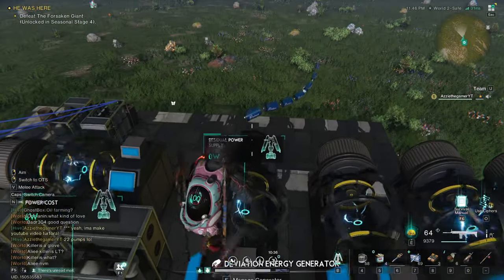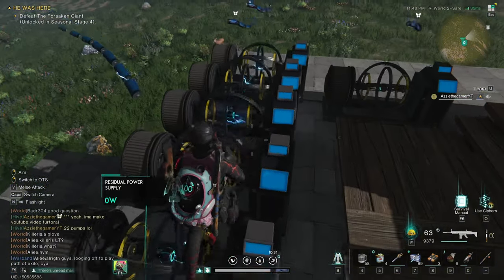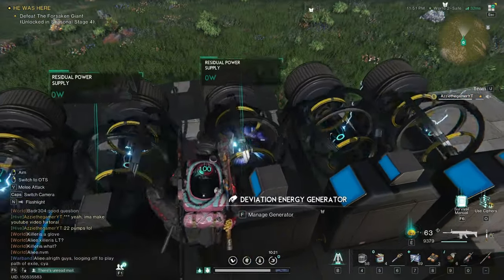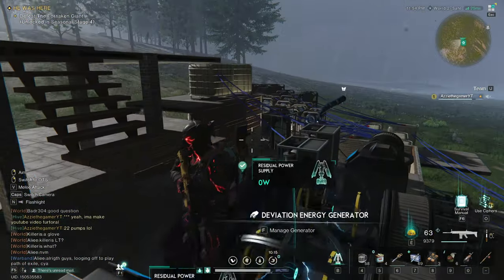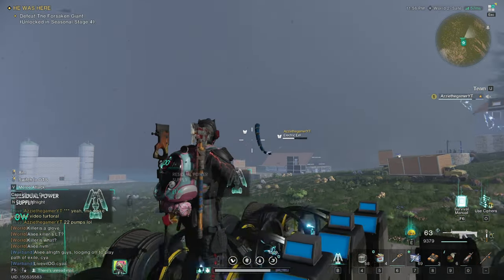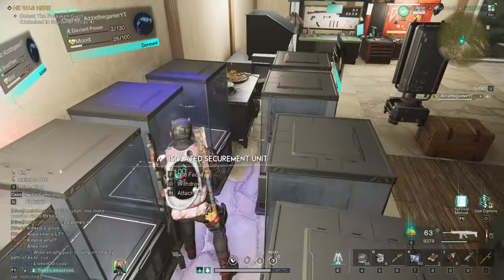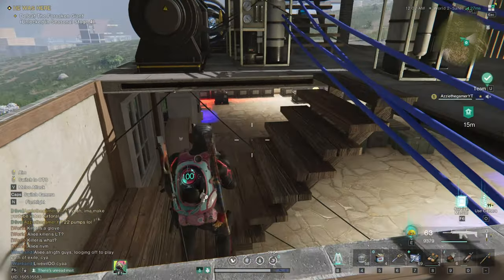I've got a load of generators - I've got seven. The max you can get is six, but that guy over there was able to make me an extra one, which is very kind of him. I also have the deviant power generator buff of 15%, which is why I have so many water pumps. I've also got deviant electric eels - I've got seven of them, one for each generator.